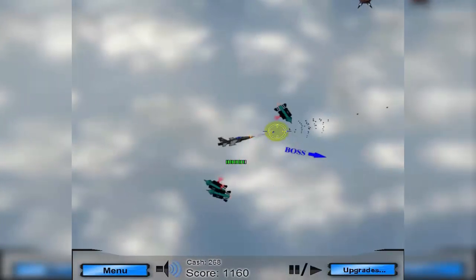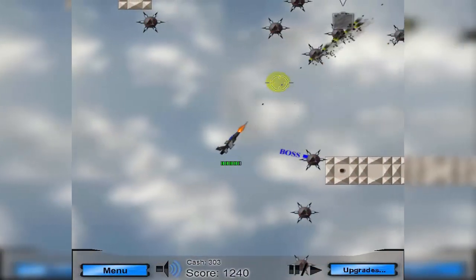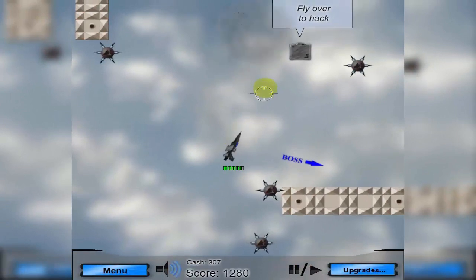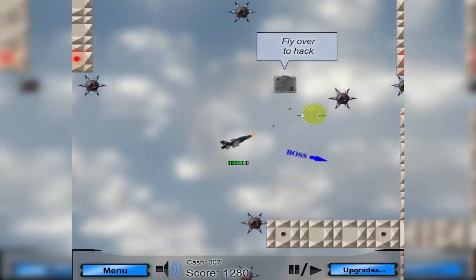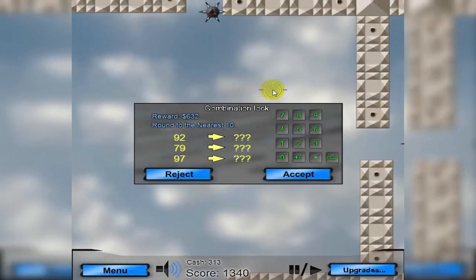Right now you'll need to upgrade your gun. To do that you'll clear a path and fly over to the hack box. Once you do that, you get three rounding questions you need to answer. In this case it says round to the nearest ten and we'll get a $632 reward. Sometimes the reward will be health, but in this case it's money — and we're certainly going to need that to buy upgrades before we can take on the boss.